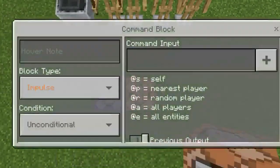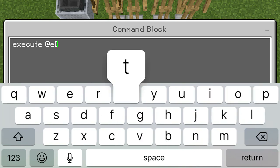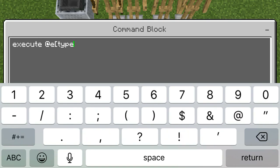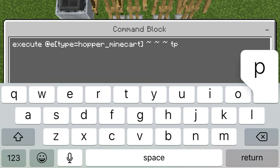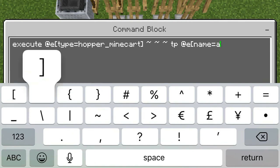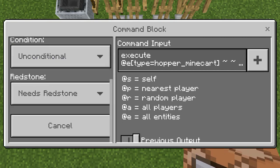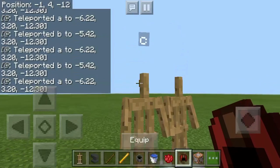The next command: place down another command block and type in execute @e[type=hopper_minecart] ~~~ tp @e[name=a] ~~ -0.8 ~ -0.95. Put this on Repeat and Always Active.